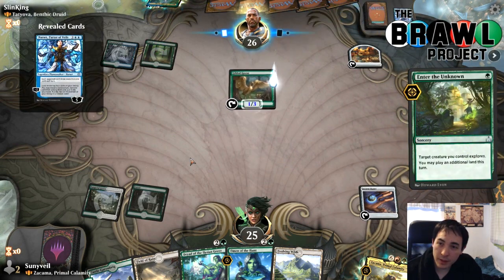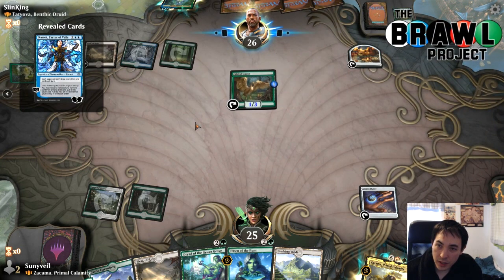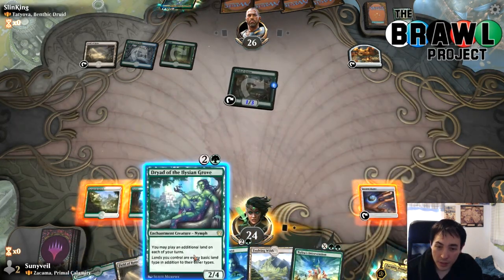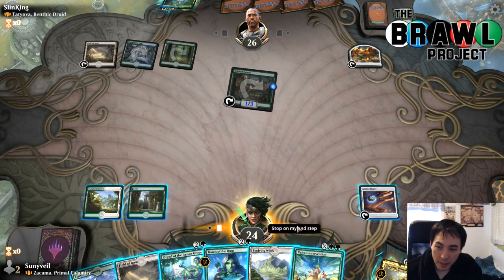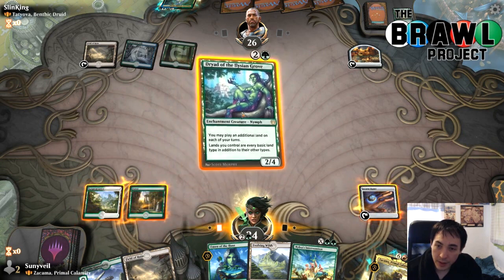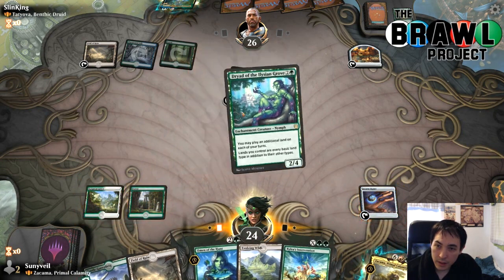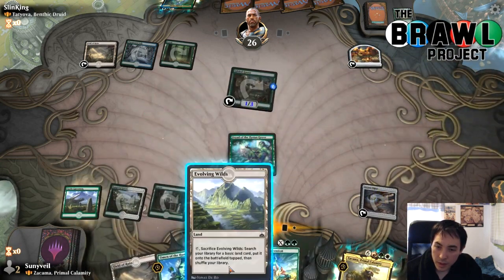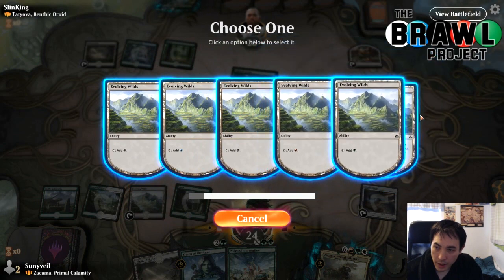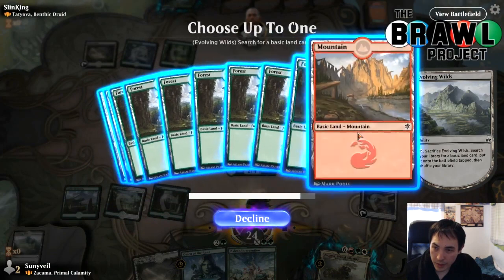We play Dryad. It's generously telling us they're not going to counter it. Tap for any color — and just in case it dies, I want to get a red source. Next turn we can use Nylea's Intervention. If we draw a card, we're playing Omen of the Hunt rather than Nylea's Intervention. Our opponent is also trying to do the turbo-land thing, but I think we're probably going to be a little better at it. Our opponent is tapped out — let's just go for five and draw five cards.